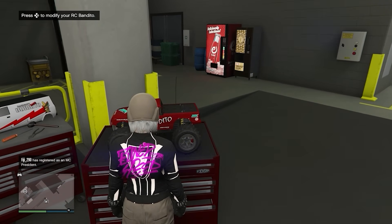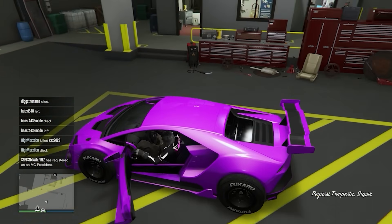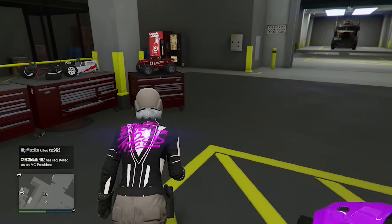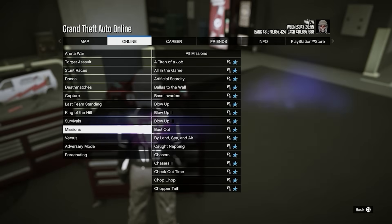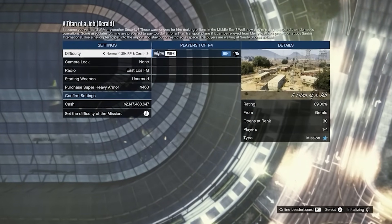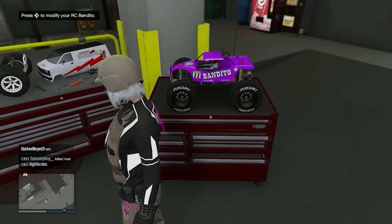I'm showing you the failed attempts too, since most tutorials only show getting it right on the first try — this took me many tries, so don't expect to get it first try. When you do get it right, instead of starting the job the options menu will pop up. It should say 'Titan of a Job from Gerald' — not from Simeon. Back out of the mission, and as soon as you see the RC, click Right on the D-pad once. You'll see the mods transfer over — do not spam Right on the D-pad, click it just once.